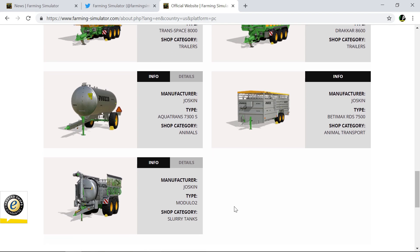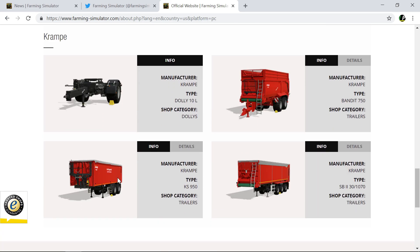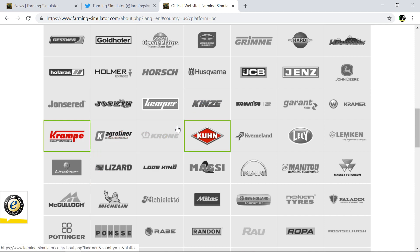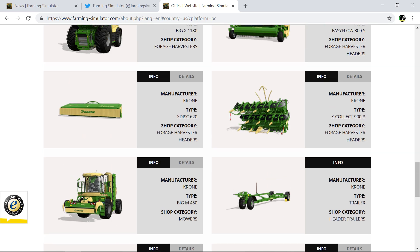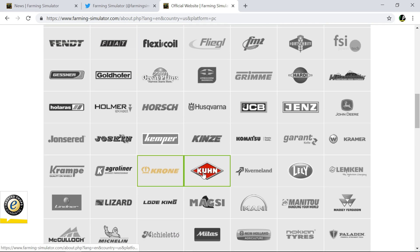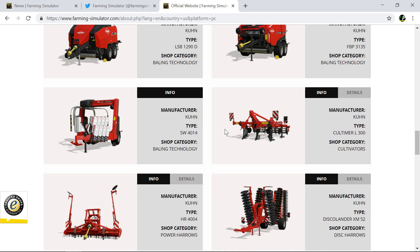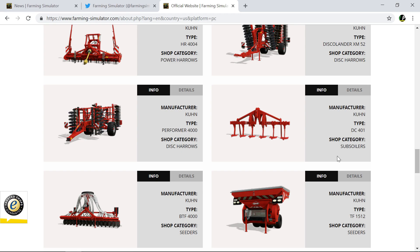Joskin got that new tanker — I think that wasn't there before. Krampe — I don't know if we had that. Egg-liner, Krone. There's just so much stuff. Kuhn — okay, I know where we stand now. I think that subsoiler is new — so subsoilers replace plows if you don't want to use a plow.